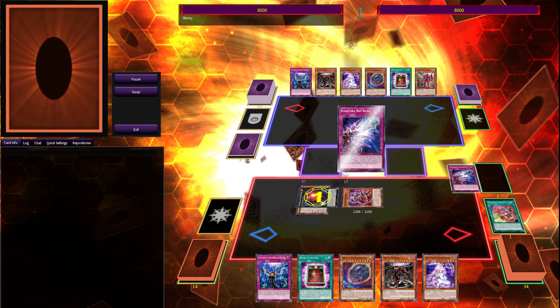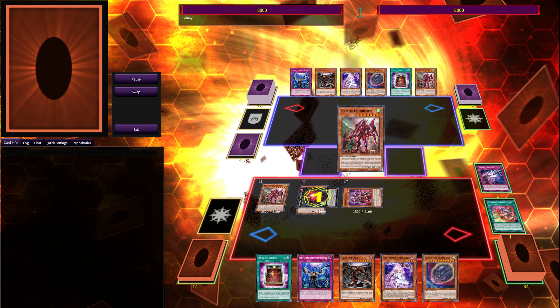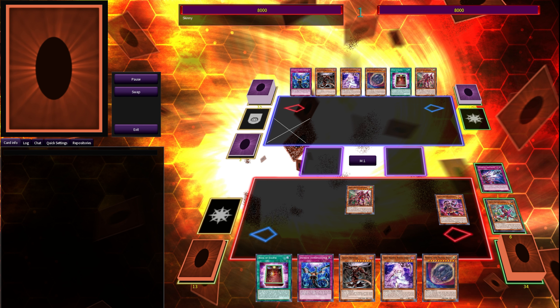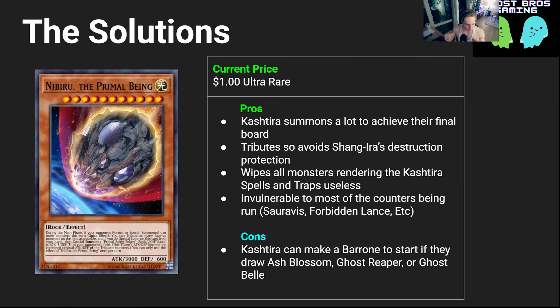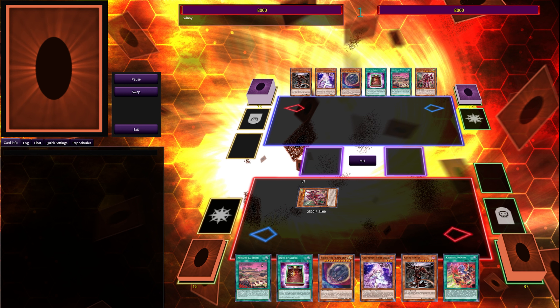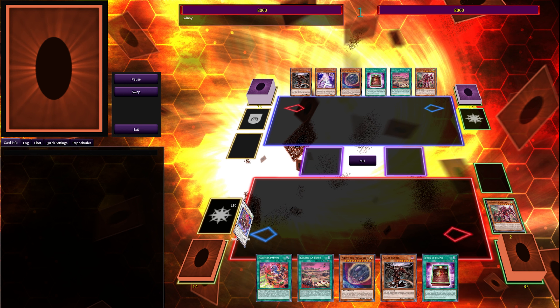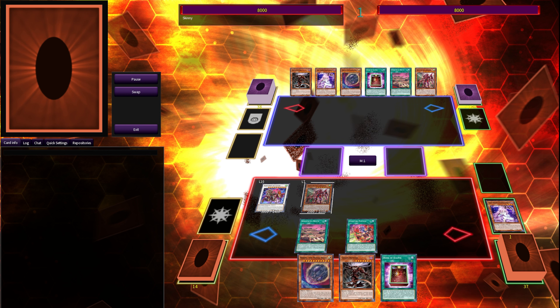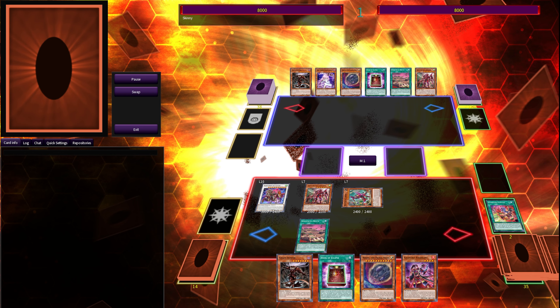Nibiru wipes the entire board, so not only are the Cashtira monsters gone, but their spell traps that require Cashtira monsters aren't useful because they can't be activated. A lot of the counters being run don't work against Nibiru — you need some sort of monster negation. The only downside is that you can make Baronne pretty easily by normal summoning Ash Blossom, Ghost Reaper, or Ghost Bell and going into Baronne early. But honestly, this is still one of the better options.